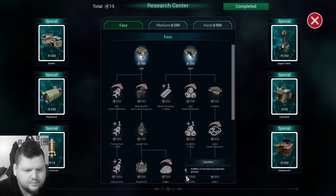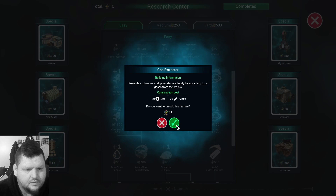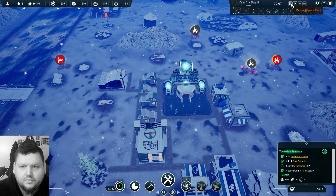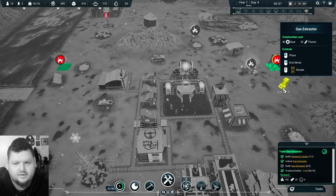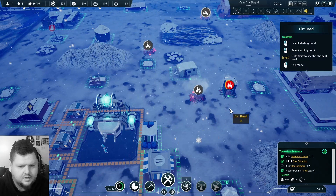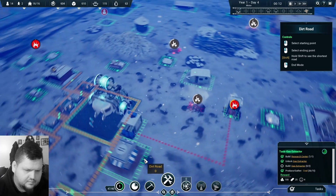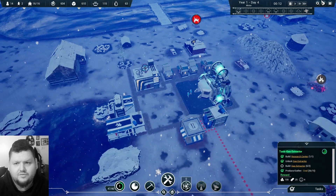Let's go down to normal speed — we have our research points. We need a gas extractor and a coal mine; coal mine costs 50 though. Let's unlock the gas extractor and pause to build one. Buildings, resources, energy — gas extractor. We have to put it way out there. Now let's build some roads out to it to facilitate more rapid construction.